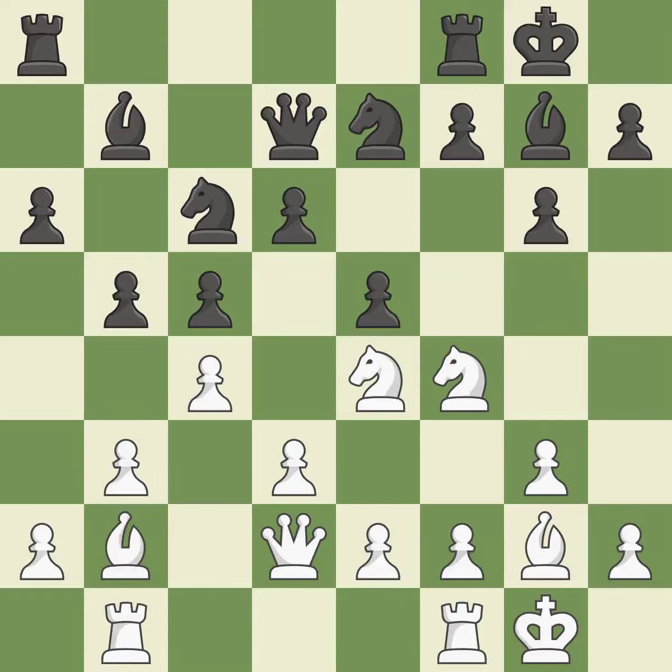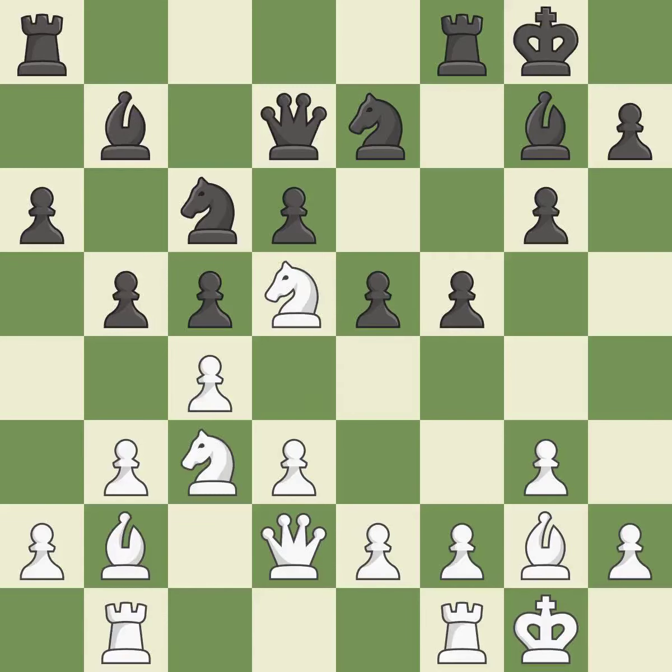A pawn kicks the opposing knight, forcing it to move or risk being captured — it is ideal. The knight is now located at an outpost, a safe area inside the enemy's territory; this poses a fork piece threat — it is ideal. This strikes a rival knight — that's good. The knight is thus brought to safety — that's good.